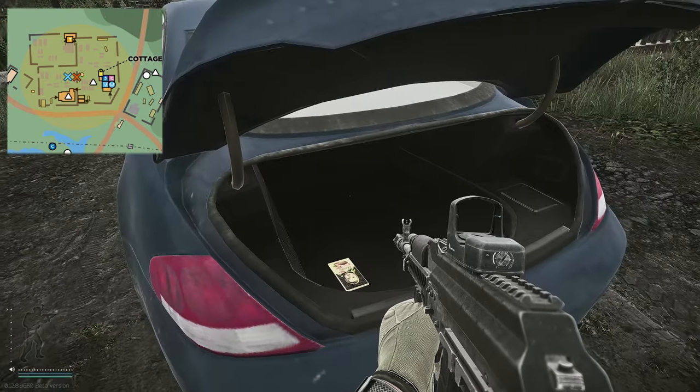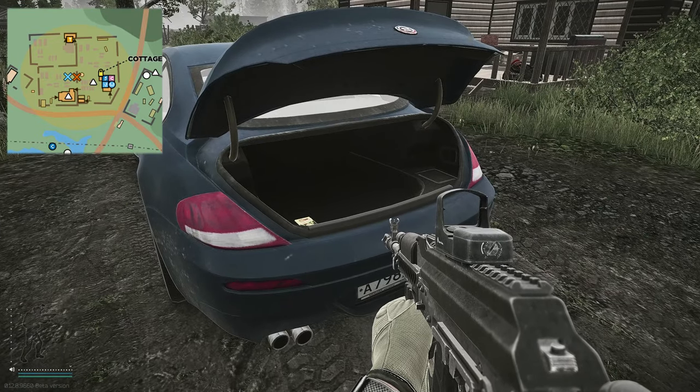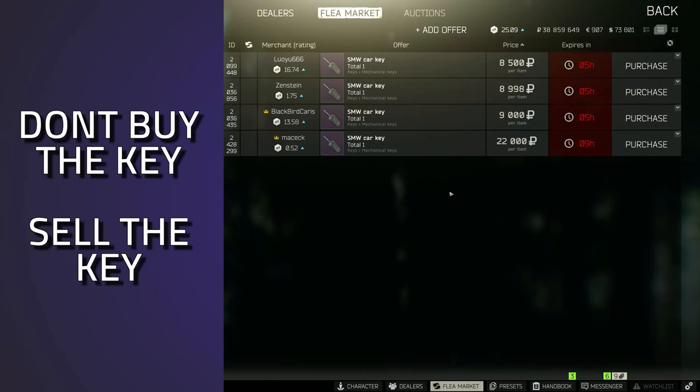Inside is usually random items like food, money, and it could also spawn a simple AK. This key is currently going for around 10k. Personally, I'd say this is a useless key — in the boot you just get food and rubles. Just sell it to the Therapist; I wouldn't recommend buying it. The Therapist will probably buy it for around 9–10k anyway.